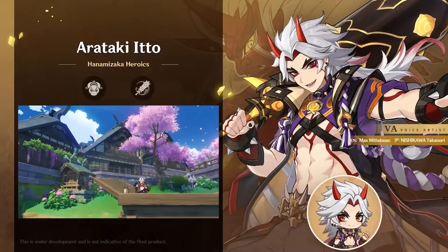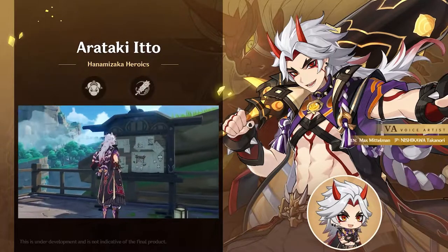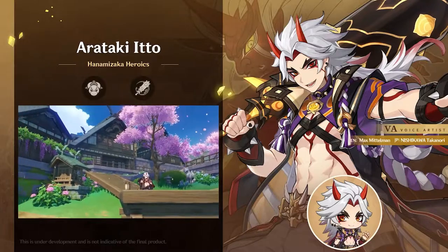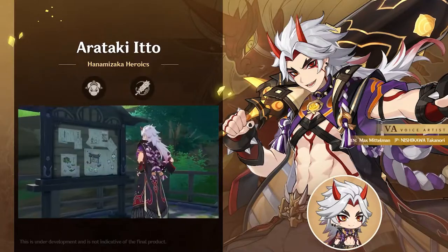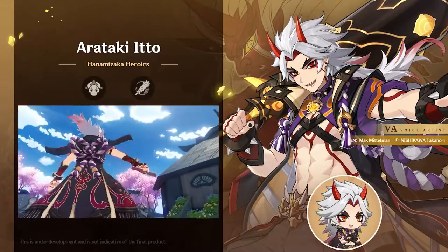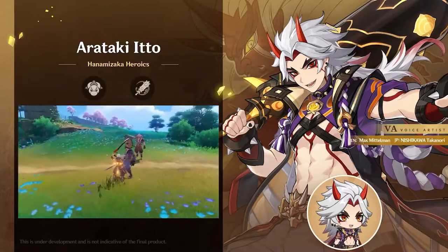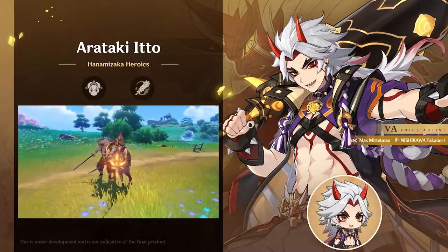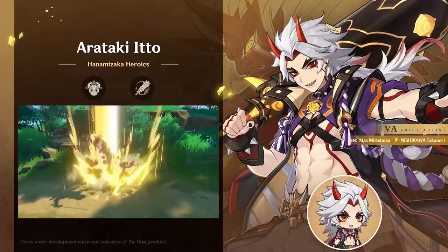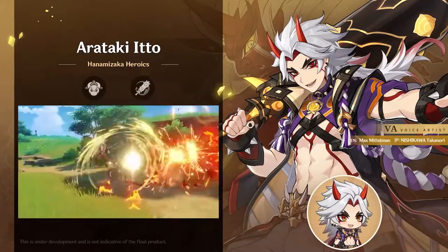Arataki Itto's skills are ones to behold. Itto wields a claymore and uses the Geo element, making him a powerful and fierce leader as presented in the showcase. He can perform normal attacks that hit 4 times — this is pretty important. The second and fourth attack upon hit allows him to gain Superlative Superstrength, a new stacking mechanism designed especially for Arataki Itto.